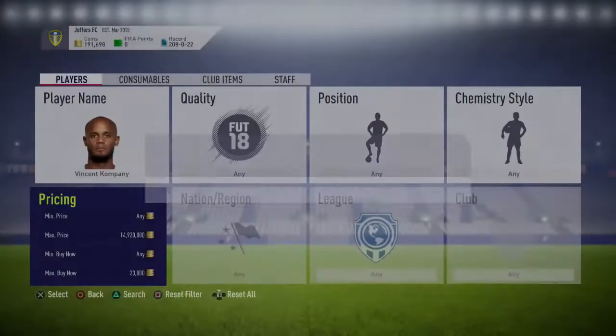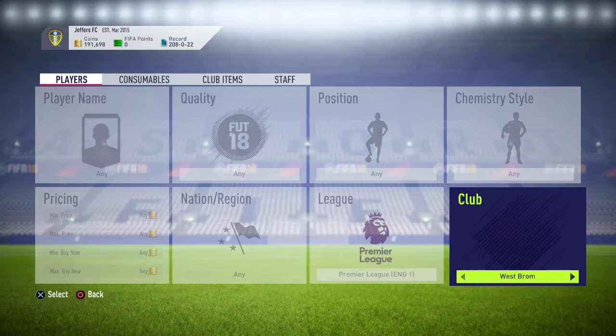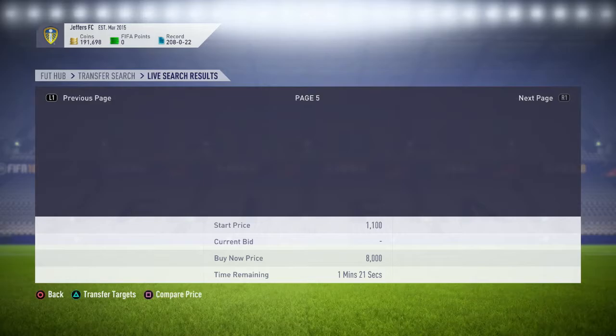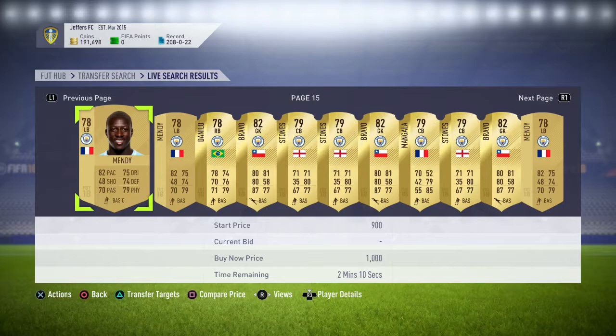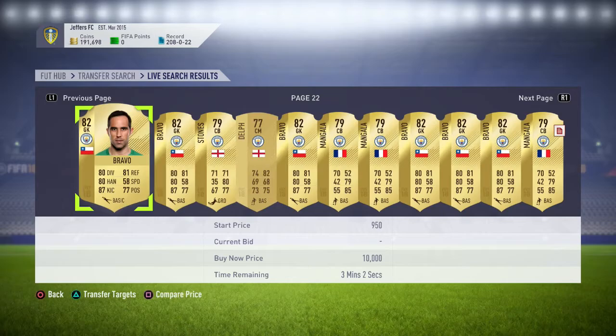I'm going over now and checking the Man City players with gold, putting my max bid in at 1.1k, minimum 700, to see if I can find any. Still looking - can't seem to find any, just getting a load of Claudio Bravos, Mangalas, Mendes, Delphs, John Stones - nothing really 83-rated wise. Keep scrolling through to see if I can find any. This is the best way to do it because some people just list straight away for discard price on bid with no bids yet - so this is the best place to find them. I'm currently on page 25-26k, so I give up there.